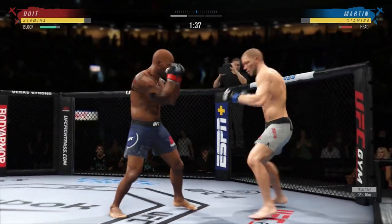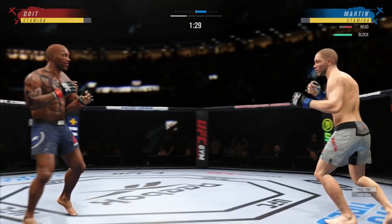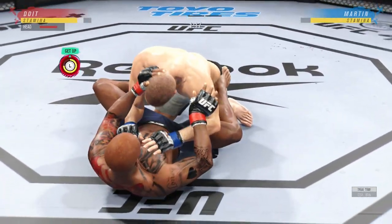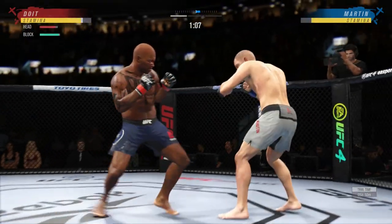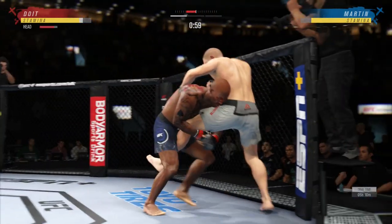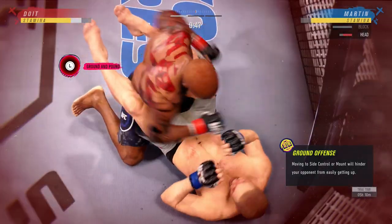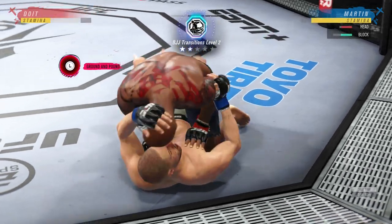That high jump kick doesn't miss often! Spinning back fist — let's go. I'm definitely trying to get the superman punch but I didn't have enough money to unlock it yet. Oh, he got me — we're on the ground. Reuben, you're a brawler, what are you doing going to the ground? Wait — come on, grab — yeah, I got you. We're gonna try to transition.